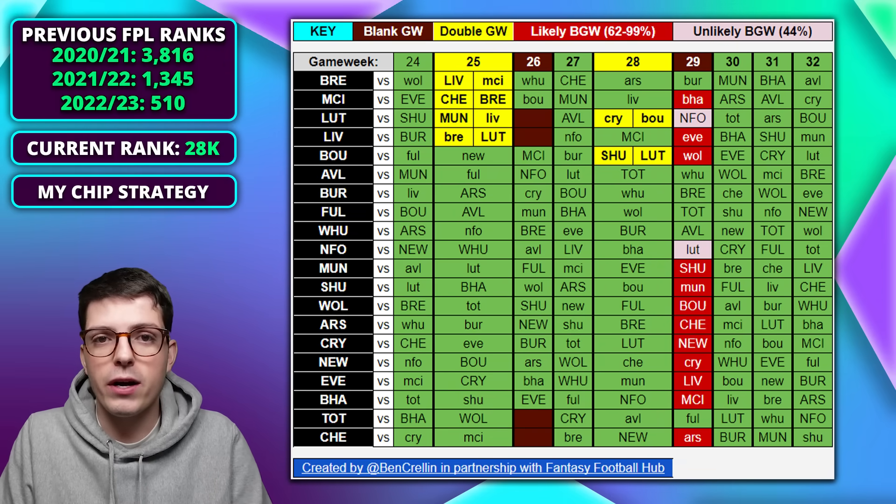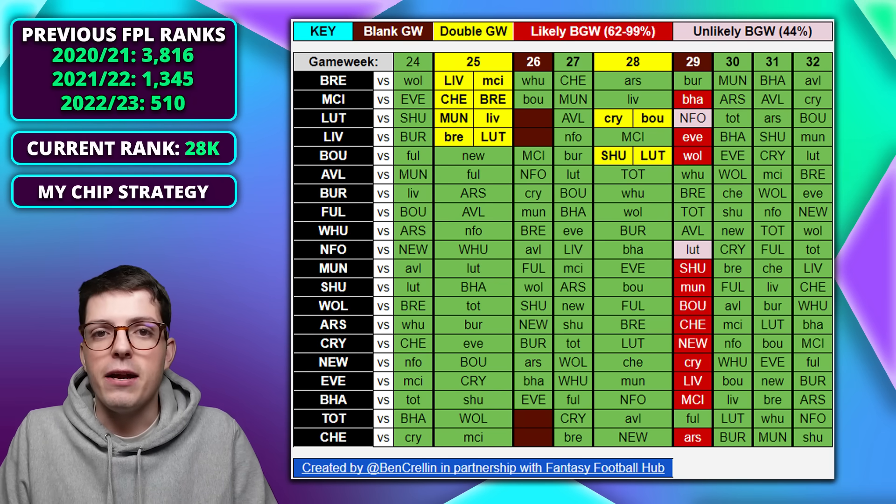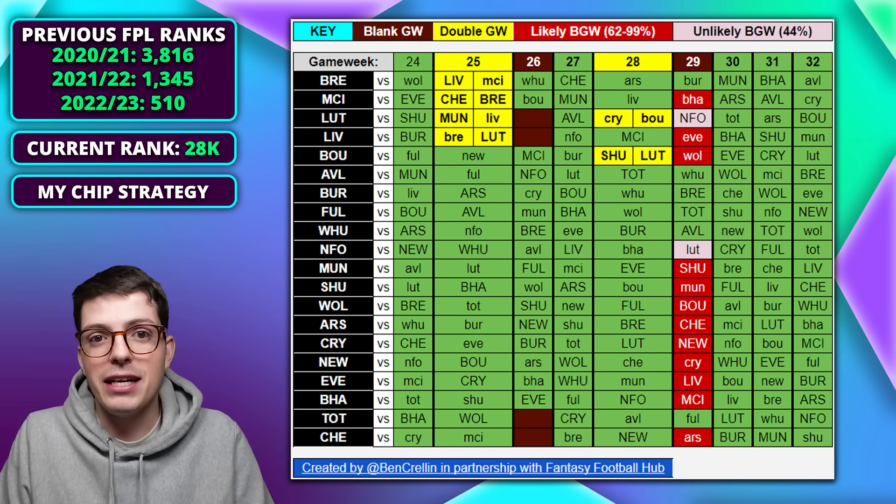Now covering the FPL schedule. We had the double confirmed in game week 25 — this graphic is taken from Ben Crelin on Twitter, so please make sure you follow him as these graphics are incredibly useful. Game week 25 has the double confirmed for Liverpool, Luton, Manchester City, and Brentford, with two of them — Liverpool and Luton — then blanking in game week 26. Game week 28 has an additional fixture added: Bournemouth versus Luton, making Solanke and Luton assets very appealing in game week 28.